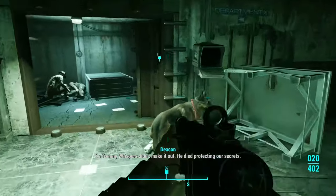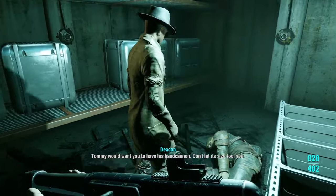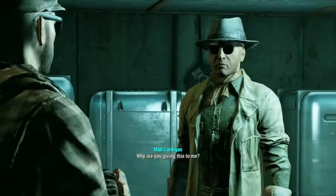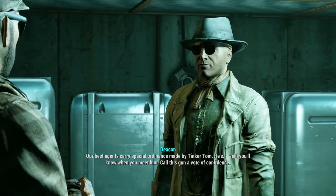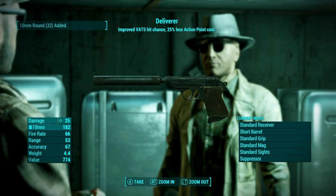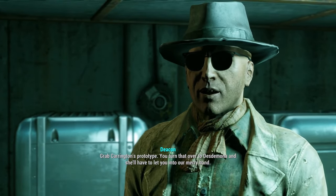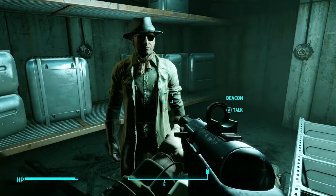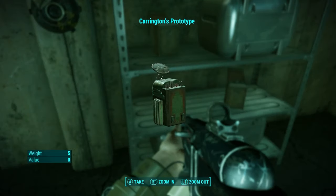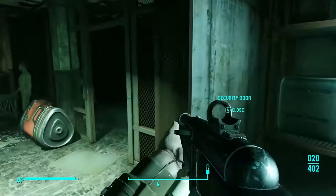Tommy Whispers didn't make it out — he died protecting our secrets. Tommy likes leather. Why are you giving this to me? Our best agents carry special ordnance made by Tinker Tom — call this gun a vote of confidence. Tinker Tom is the reason I'm here. Grab Carrington's prototype, turn that over to Desdemona and she'll have to let you into our merry band. There's an elevator at the end of the hall. It should be a hell of a lot easier fighting on this side of the minefield.